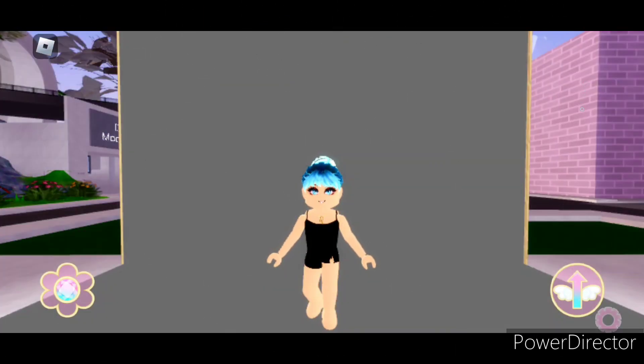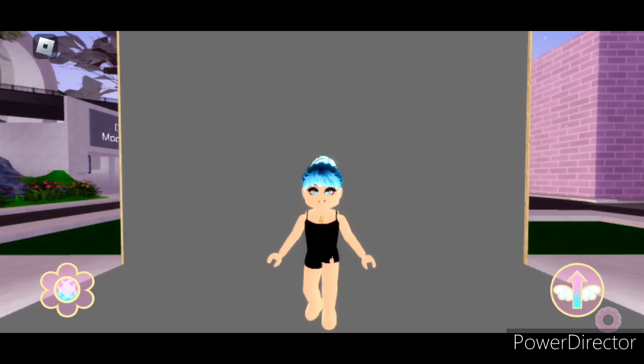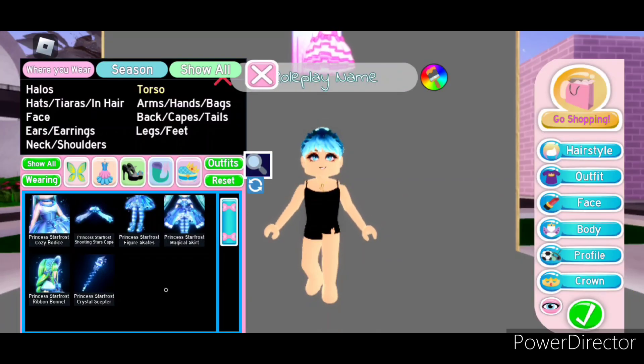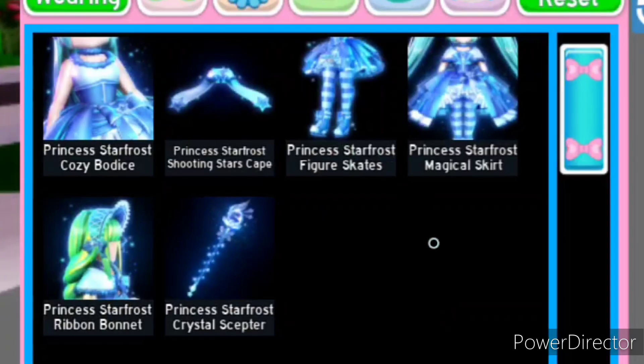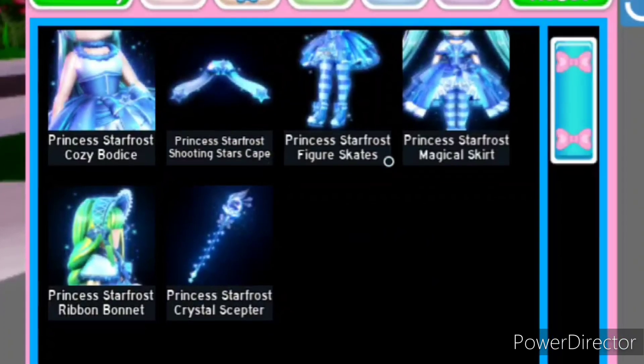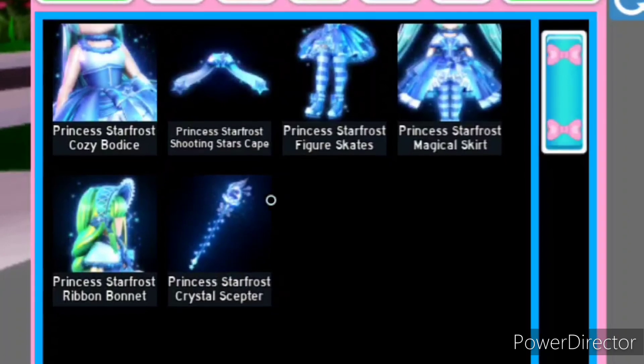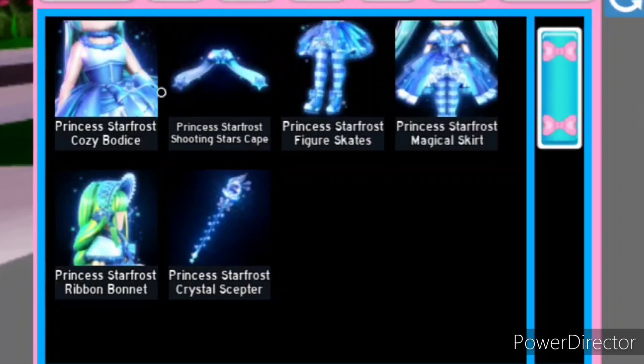The first set we're going to be looking at is the Princess Starfrost set, which came out in December of 2019. The Princess Starfrost set consists of six items in total: the cozy bodice, the shooting stars cape, the figure skates, the magical skirt, the ribbon bonnet, and the crystal scepter.